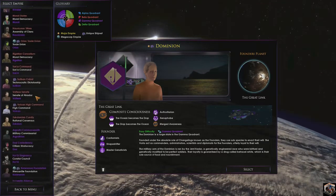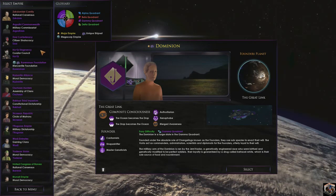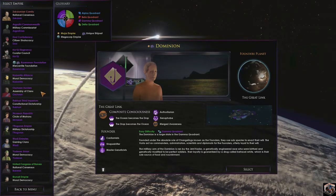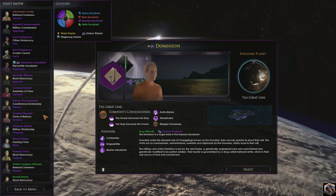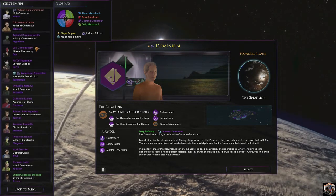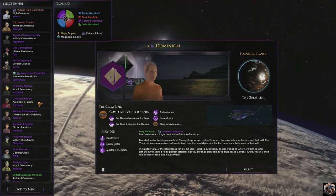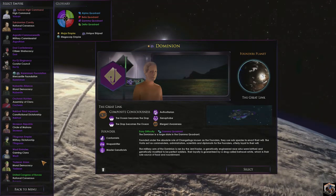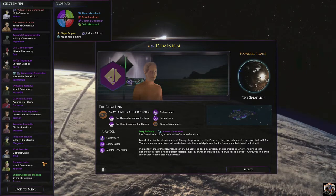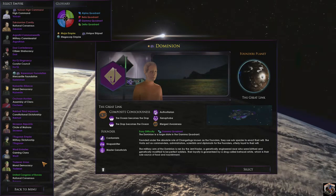Scrolling to the purple Gamma Quadrant species, we have the Agorathi, the Dosai, the Herc, the Kremen, the Naverite, the Ossian Hunters, the Rakari, the Scream, the Rogan, the Wadi, and the Yadirians. These are the people we're going to be dealing with mostly. The Dosai, the Kremen, the Wadi, the Yadirians, and the Rakari are pretty much going to be people we'll be going to war with pretty early on — and we're probably going to beat the living daylights out of them.